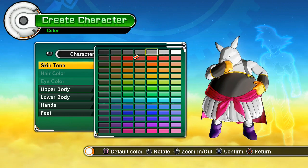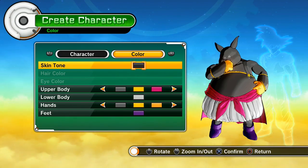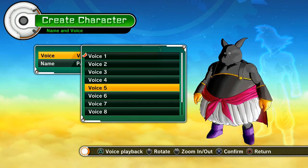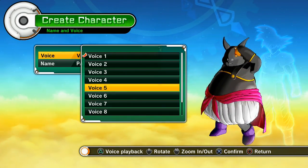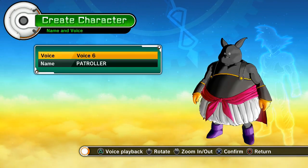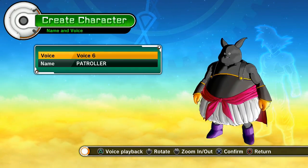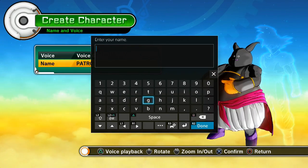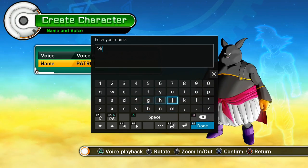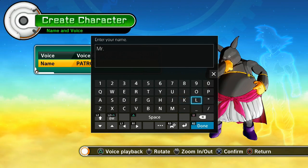Mr. Popo's not pink, red, or grey — he's black. So once we've done that, we can leave the other items of clothing that colour. There's nothing that sounds like him at all, so I think I might go with voice number 6. I've listened to these before so I have an idea what they sound like. And his name, of course — Mr. Popo. Capitalising with L2 on the PlayStation 4 controller is very odd, because I was used to doing it with R2 on the PS3.